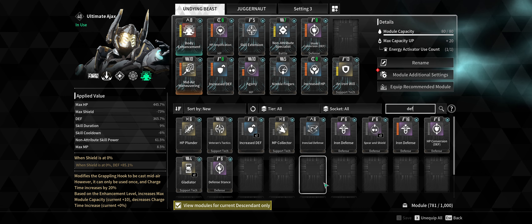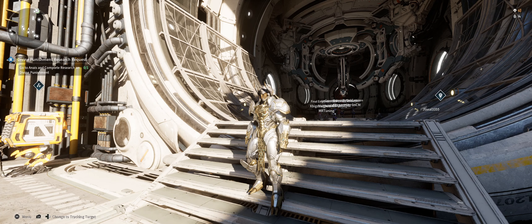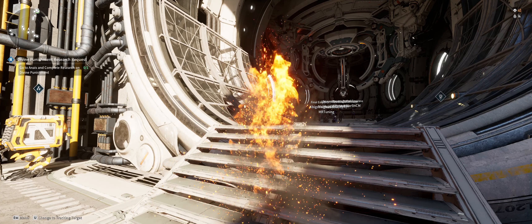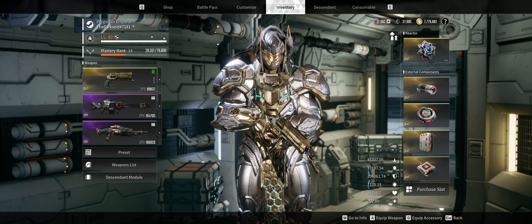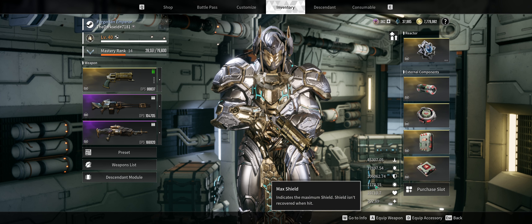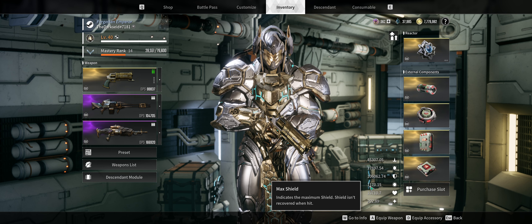Now let's look at how this actually works in game. I'll head over to Adney Desert where I've been farming Kuiper. Notice the change in stat numbers here — the Body Enhancement 22.5% takes effect once you're in the game world. My defense is now at about 106,000, and my shield gets that 22.5% enhancement as well, bringing max shield to 1,170. Body Enhancement is a really strong starting point for this build.